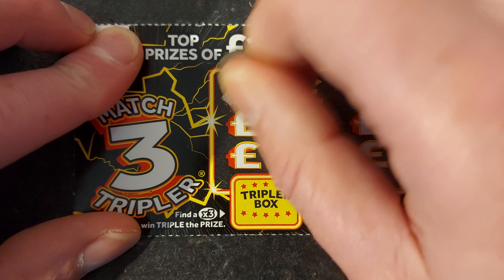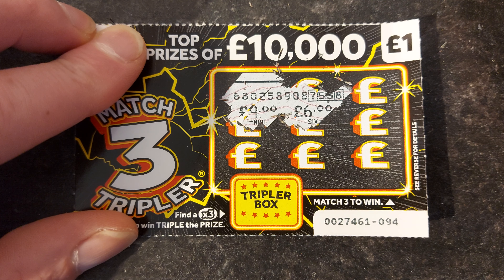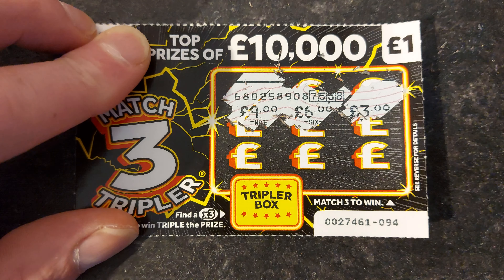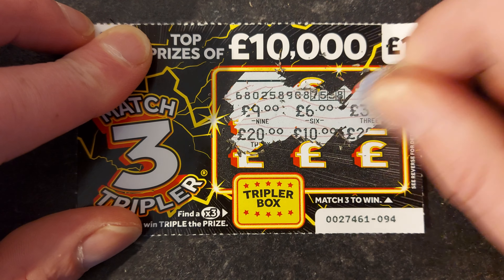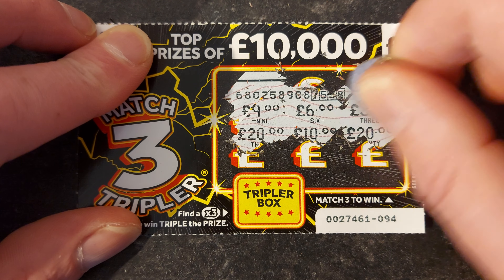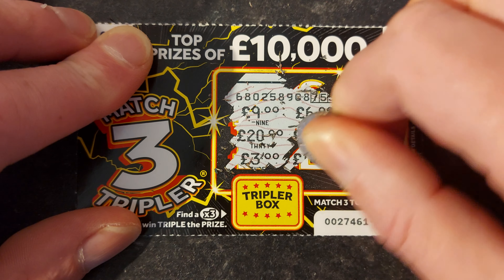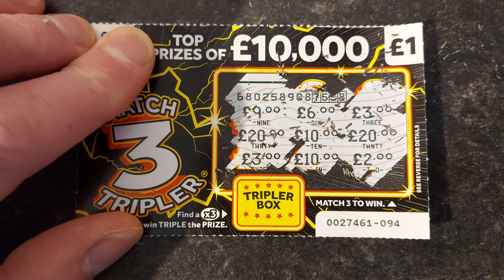The prizes are one pound, two pound, three pound, obviously multiples of three - so you've got the sixes, the nines, the eighteens, etc. We've got a one in 4.58 chance of winning, so I thought let's buy five cards. We've got cards 91, 92, 93, 94, 95. So let's start with card 91.